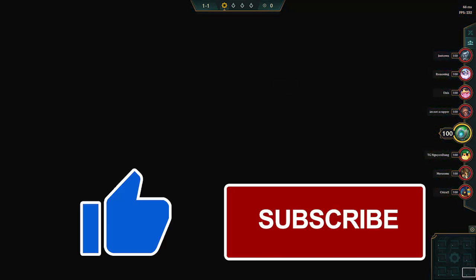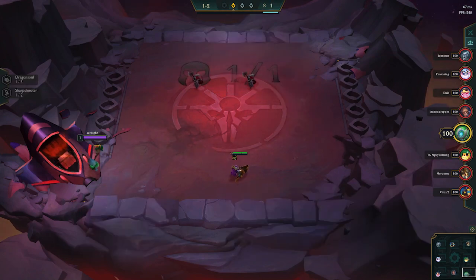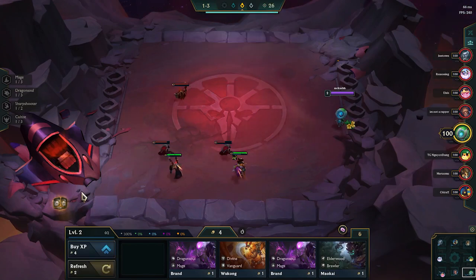If you want to start off on the right foot, feel free to like this video and subscribe to my channel where I have other guides as well. RC is the number 1 item in this comp on Zed, so as you can see I got the bow off carousel and we're going to lose and get another one off the next one.